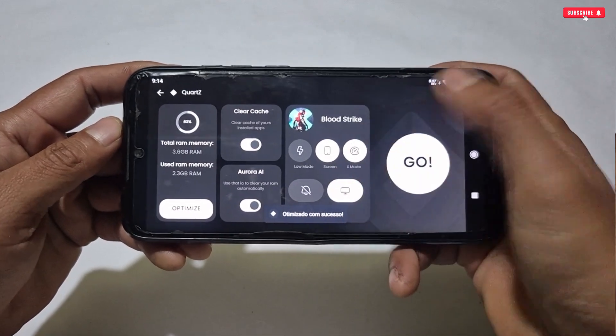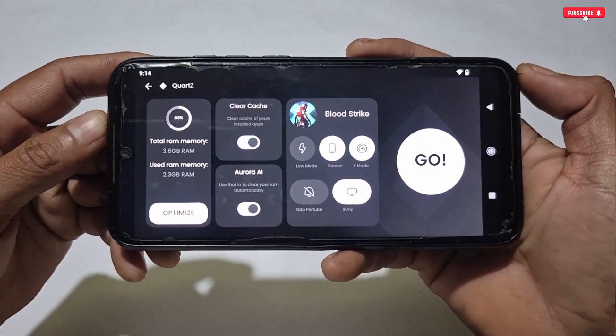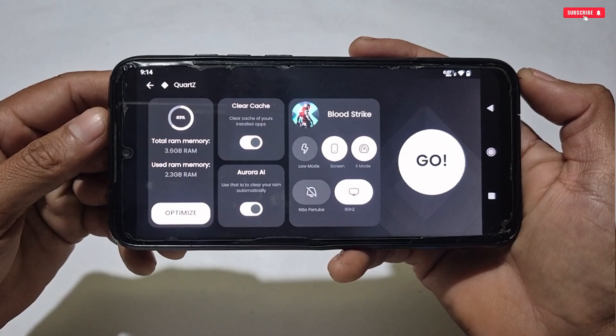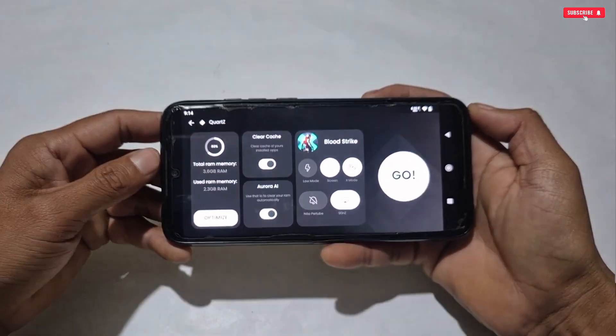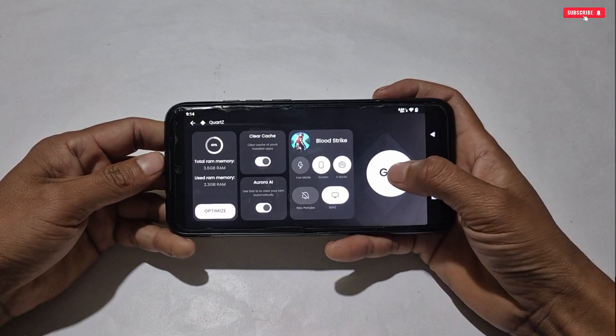The last tweak is 90Hz refresh rate, which gives a smoother gaming experience by improving touch response and making your display liquid smooth. These are the main features of this game turbo that you can use to boost your gaming FPS and performance without any root permission.